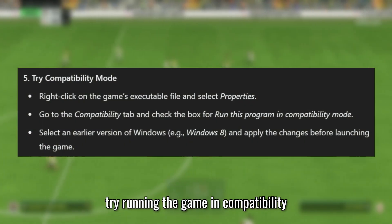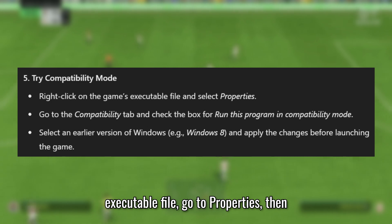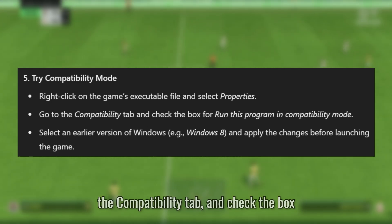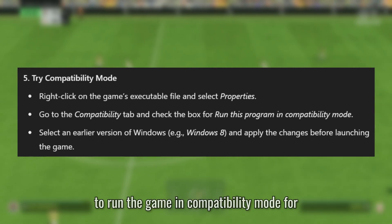Lastly, you can try running the game in Compatibility Mode. Right-click on the game's executable file, go to Properties, then the Compatibility tab, and check the box to run the game in Compatibility Mode for Windows 10.